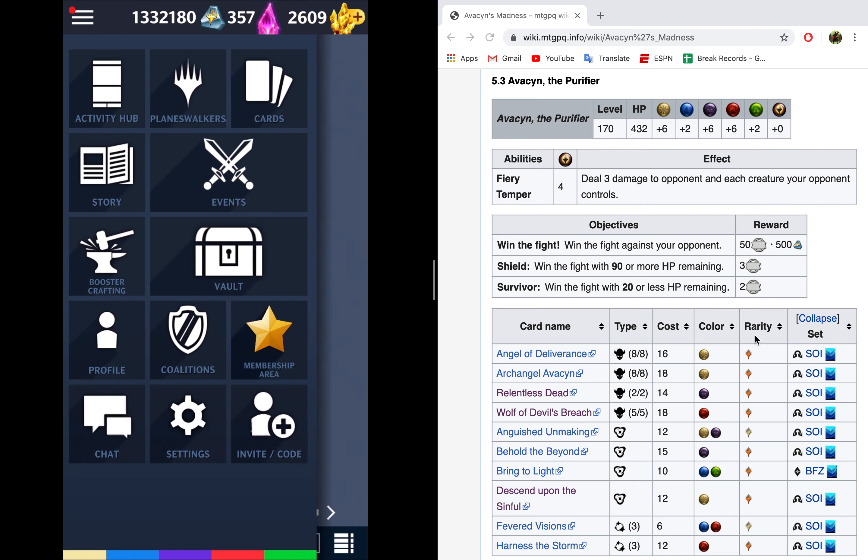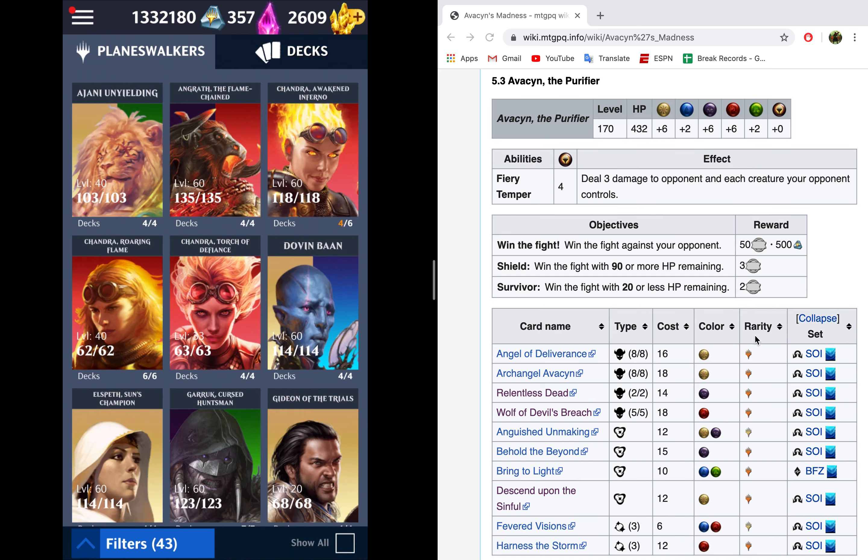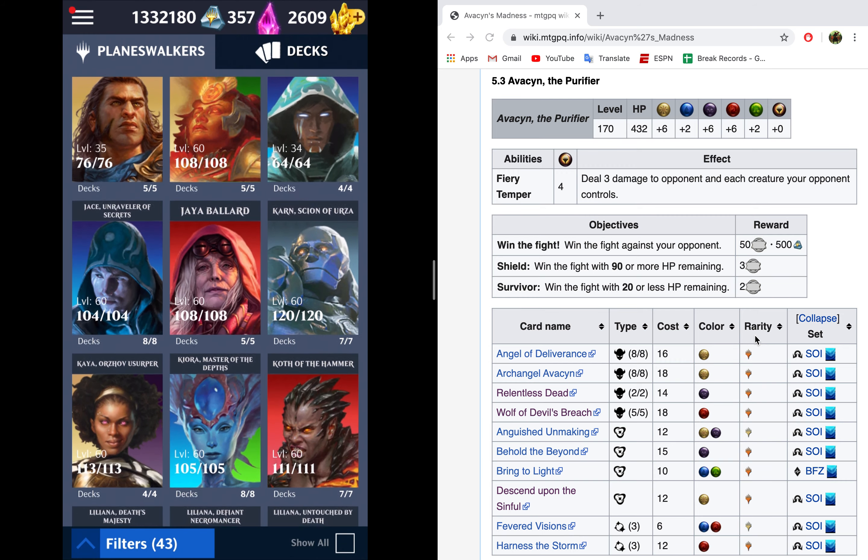Looking at the rest of the enemy deck: Behold the Beyond, Bring to Light, and Descend Upon the Sinfall are all just going to draw them cards, give them more cards, kill things — that kind of jazz. Harness the Storm isn't too big of a deal. Fevered Visions is going to make you both draw more cards and ping for damage.